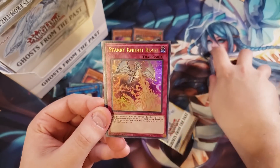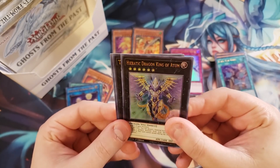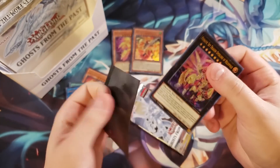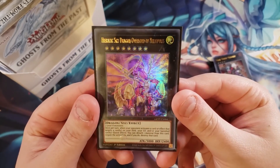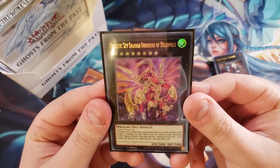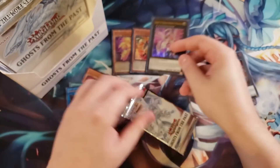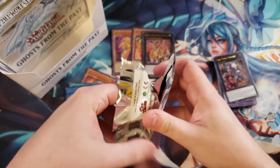We got Starry Knight Blast — that's kind of cool. We got Heretic Dragon of Atum and the Time Thief Reader. Then we got the new Heretic Sky Dragon Overlord of Heliopolis — that is a nice pull! It's actually an omni-negate: once per turn, when an opponent activates a card or effect that targets a card on the field, in the grave, or banished, you can quick-effect detach a material from this card to negate the activation. It basically prevents targeting.